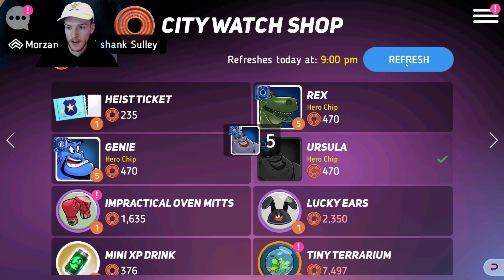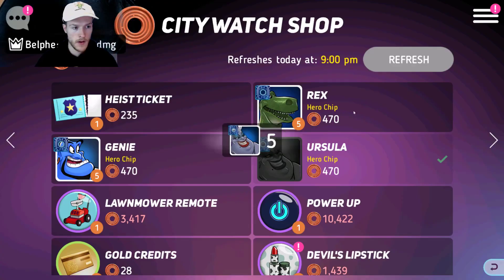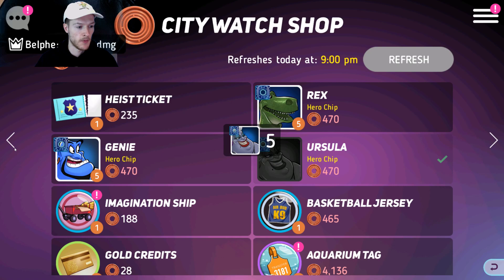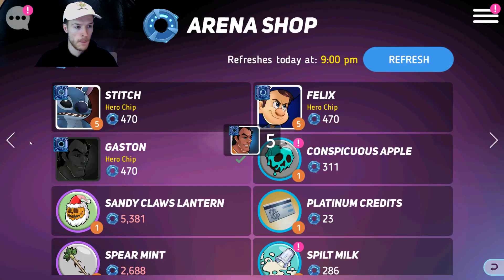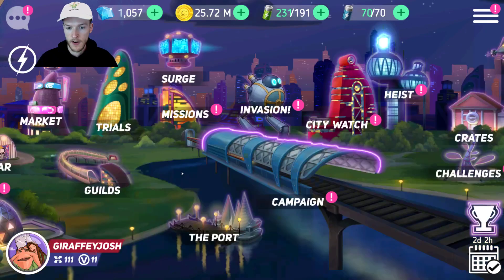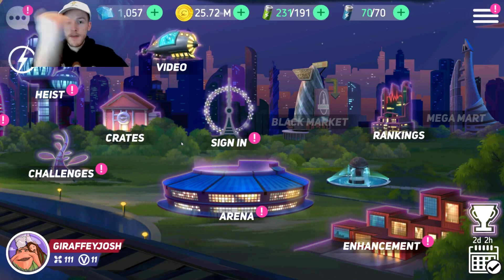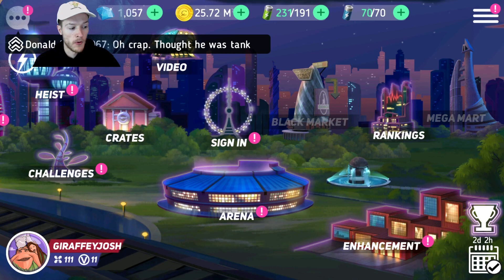I can come back in and get some of my Ursas again. I basically always focus on getting the City Watch count to six stars — it just gives you another six star to go through. I might have got a six-star Gaston guys — I need to do that on a video later on. But anyway guys, as always thank you for watching this Disney Heroes Battle Mode video. Smash that like button, smash the subscribe button, comment down below your favourite characters, and I'll see you all in the next video!